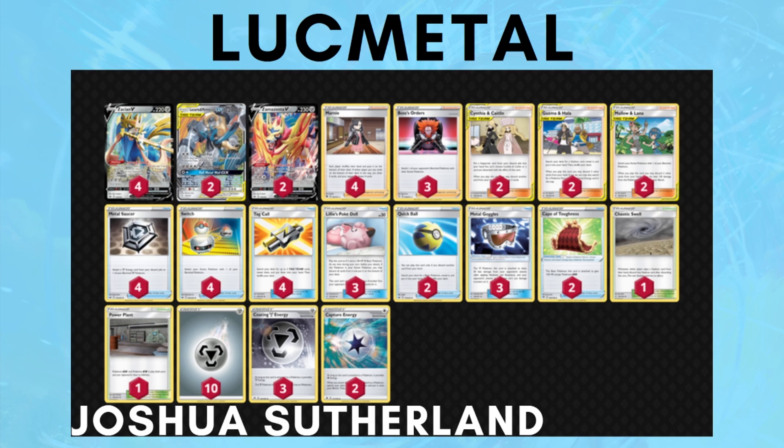Next is Lugie Metal, which is coming back. Joshua Sutherland, who has been playing Lugie Metal since the beginning, is still seeing success with it — it's great to see a player stick to one deck and show it can still be good. Zacian has an obvious weakness versus Fire decks, but Centiscorch is mostly gone from the meta, and Victini VMAX and Blacephalon have dialed back in favor of things like Rapid Strike Urshifu VMAX, which is a very good matchup for Lugie Metal Zacian.